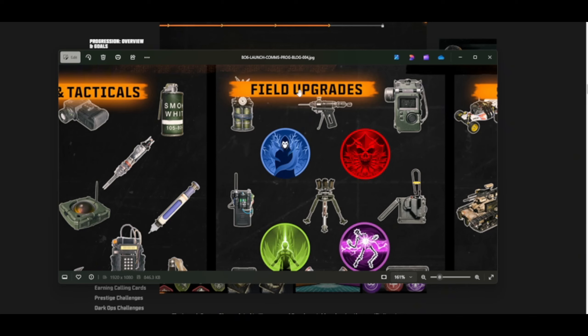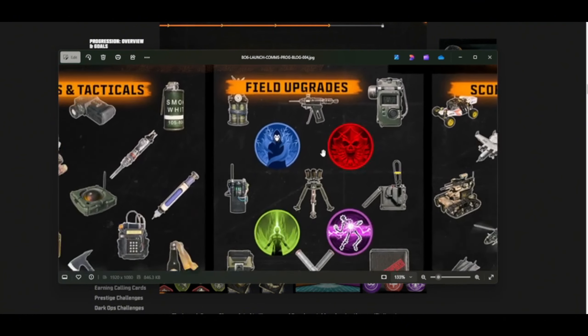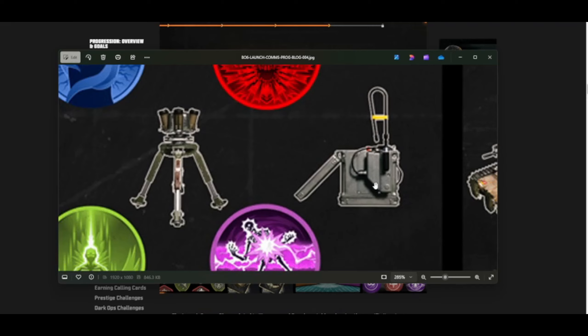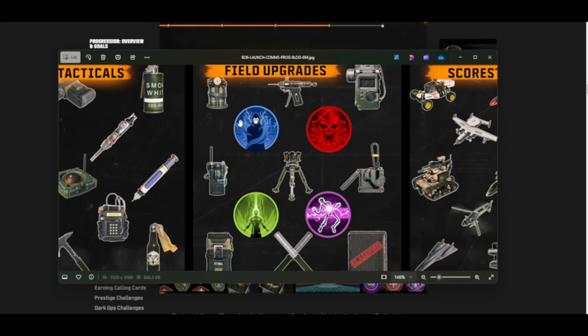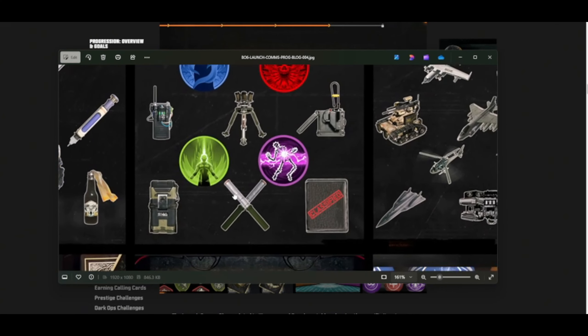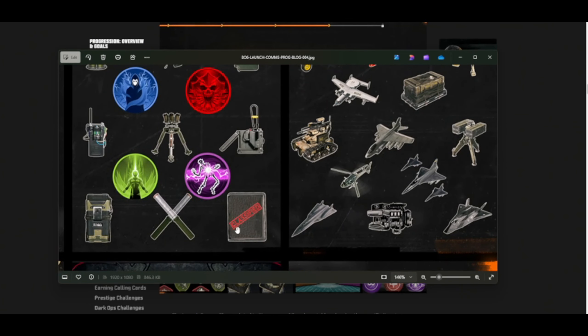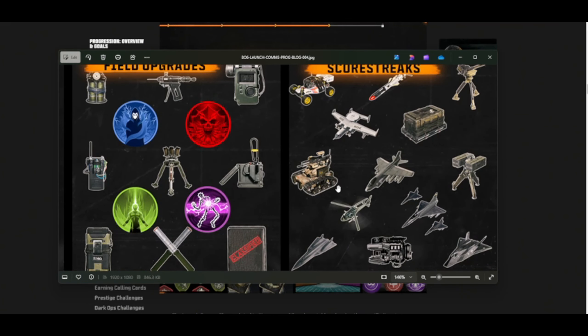Field upgrade — so this is what they're talking about. This is that new one that everyone's been discussing. This is that morphine that can give you a revive. I don't know what the hell this is. But we have Aether Shroud, some other one, Healing Aura, the Tesla one. I have no idea what those are. Classified. I know what that is.